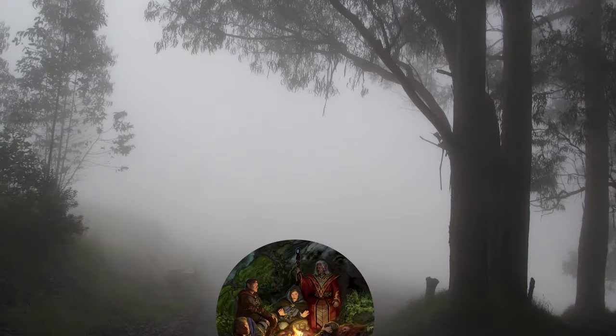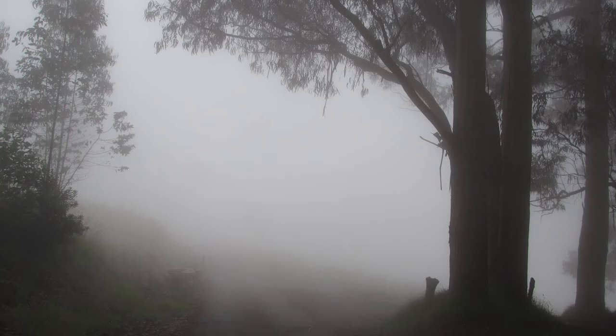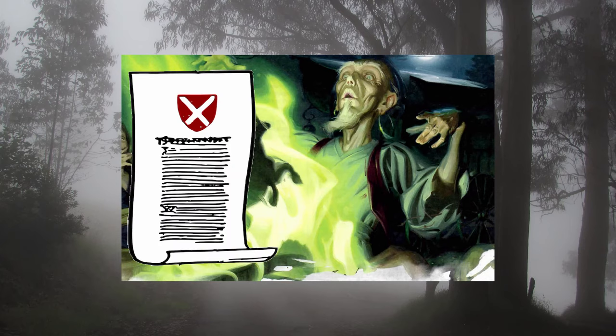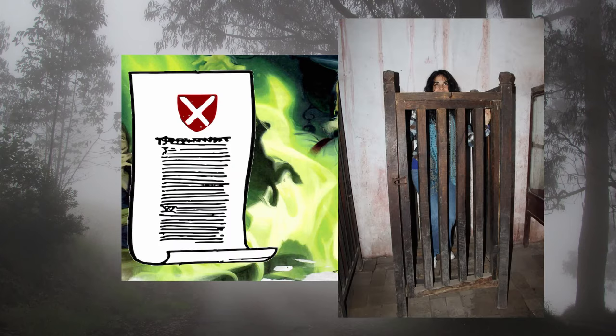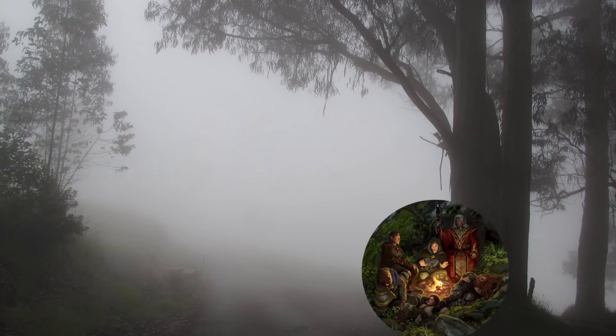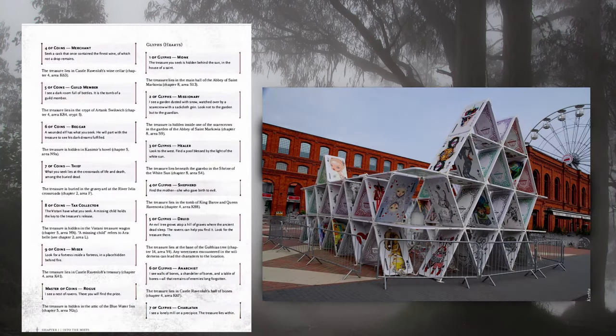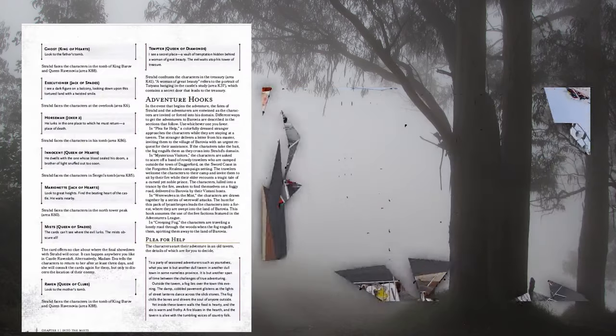So instead, the module starts when a party of adventurers gets sucked into the mists of Barovia like an MLM sucks in suburban moms. The party could be led into the mists by a fake letter written by Strahd to capture more people into his century's-old sleepover, follow a fortune teller that forgets to mention that the terms and conditions of the journey include being trapped forever, or the party was just chasing some furries into the woods. Also, there are eight pages to tell you about a card reading you should do before the adventure that won't matter since you'll be redoing the card reading during the adventure.